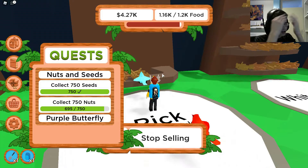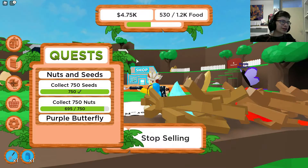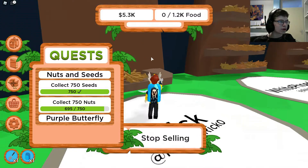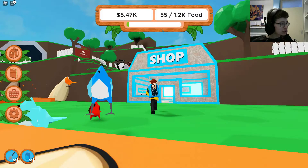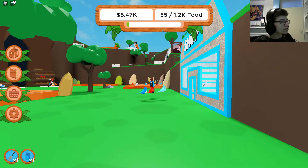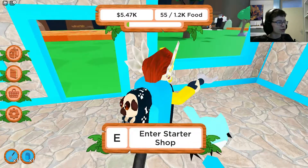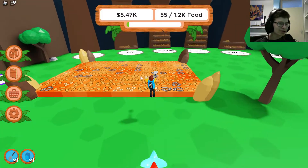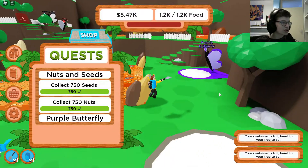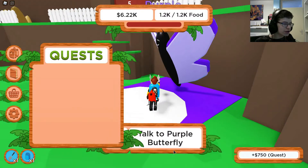I'm getting quite rich right now so I think it's time to buy a new tool. 5.3k money. There's already a 10-bird zone — is there a 15 zone? I could go for the 6k tool I guess. Okay, I completed this quest — let's talk to the quest giver. Boom!